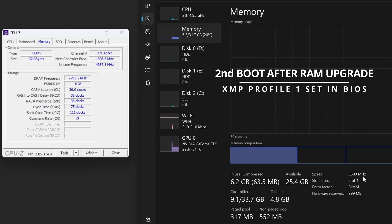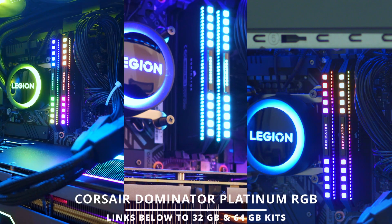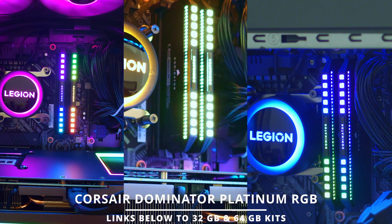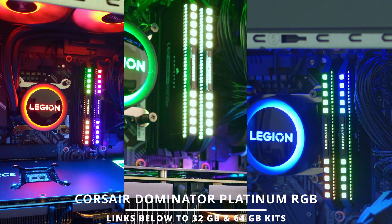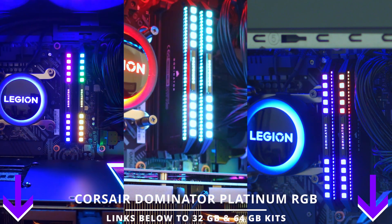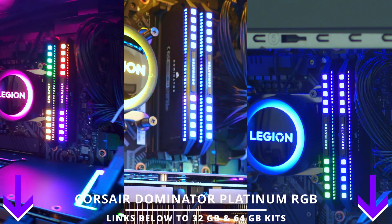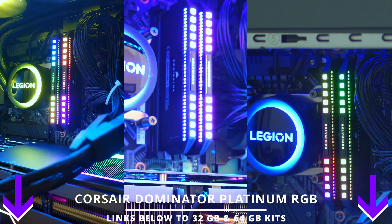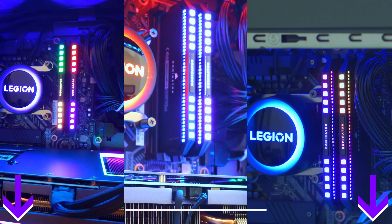The speed is now 5600 megahertz, which is what it's rated for after enabling the XMP profile. You can see we're getting the rated timings as well: 36-36-36. If you're interested in upgrading the RAM on your new Lenovo tower, I can 100% confirm that the Corsair Dominator Platinum is compatible. I'll leave links in the description to the exact kit I used and also a 64 gigabyte kit. If you found this video helpful, please consider liking and subscribing.